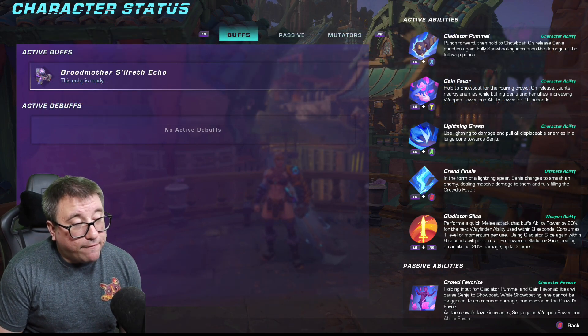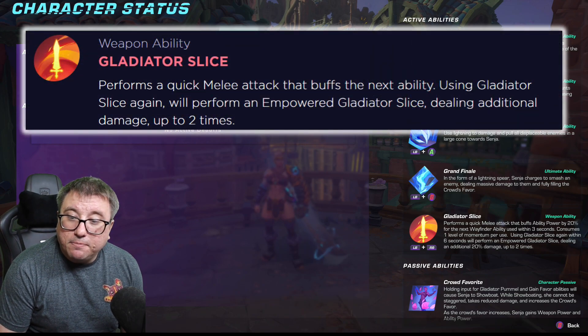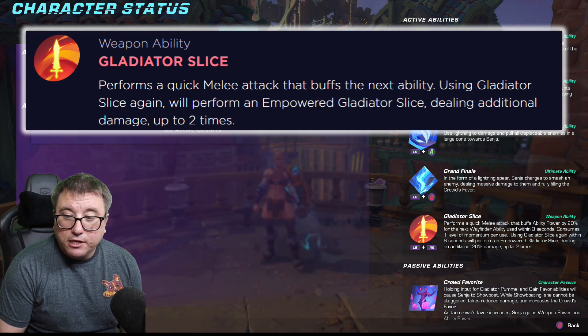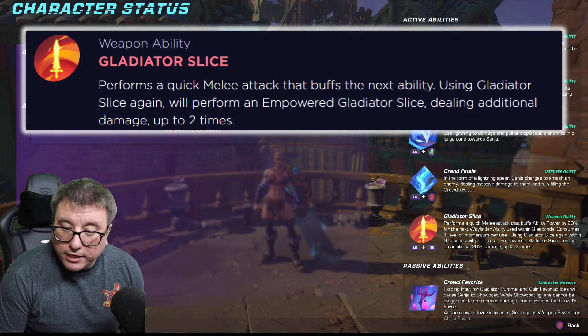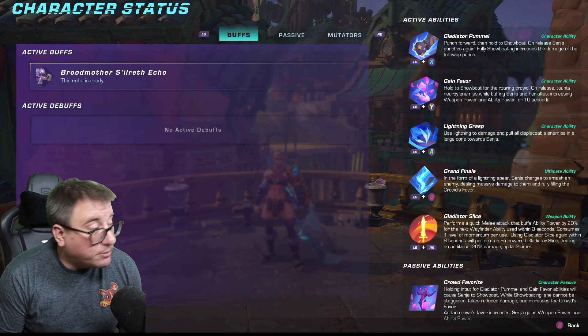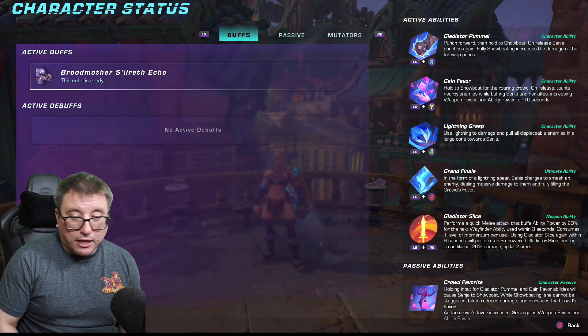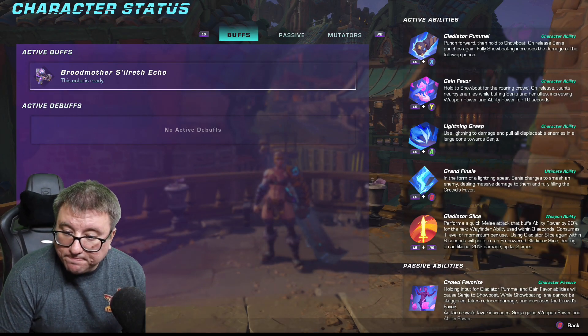The weapon I have for her is Colossus, so she uses Gladiator Slice: performs a quick melee attack that buffs ability power by 20% for the next Wayfinder ability used within 3 seconds, consuming 1 level of momentum per use. Using Gladiator Slice again within 6 seconds will perform an empowered Gladiator Slice, dealing an additional 20% damage up to 2 times. So fill the bar and just dump it — you'll get a lot of damage in addition to increased ability power.